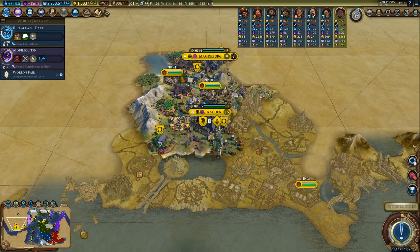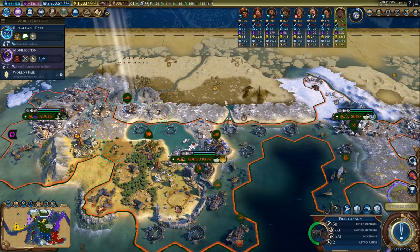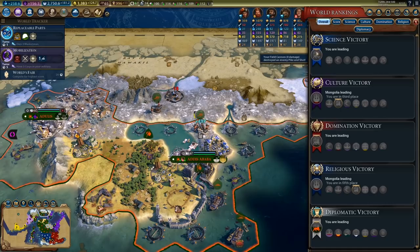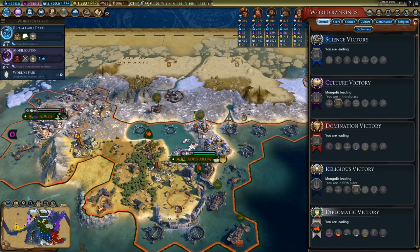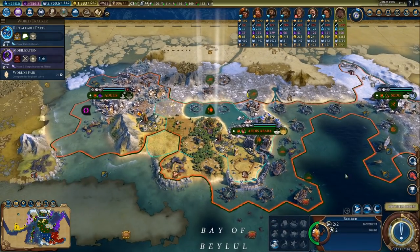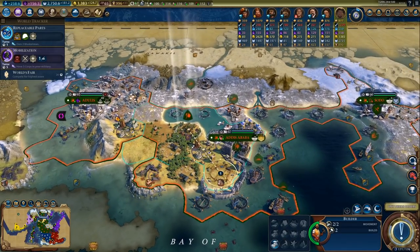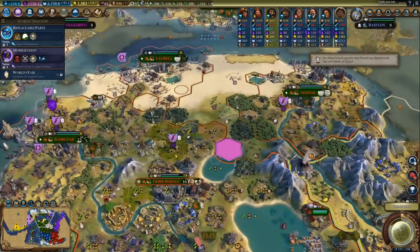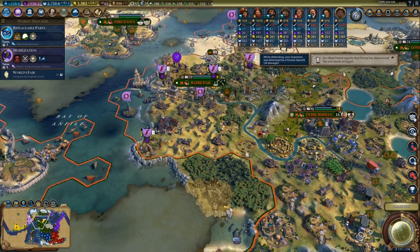This is his capital — that's Germany. So sabotaging production in there might be a good idea. Germany is actually doing surprisingly well; he's only one technology behind me. He has 50 science right now and his science output is roughly the same as mine — only 10 science per turn lower. He is doing surprisingly well. It is a pretty strong civ, especially with Hansa, so it's not super surprising.